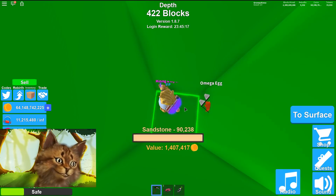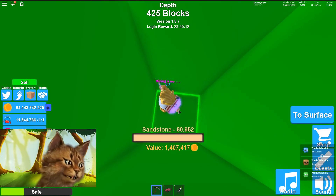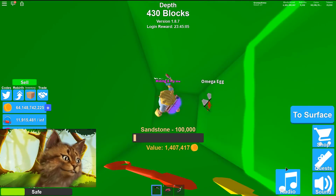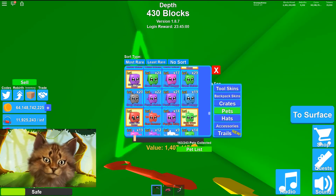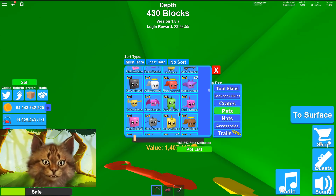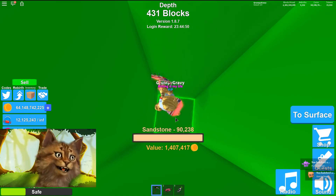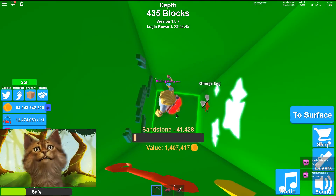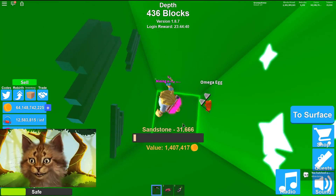We have 60 more to go, let's go fast! Golem, doggy, golem, monster — shiny red doggy! And a pterodactyl! I just got a legendary and a shiny. Oh my god, we need to do a giveaway — trust me guys, I will. And we got a pink narwhal, another legendary!